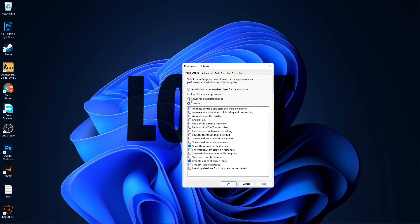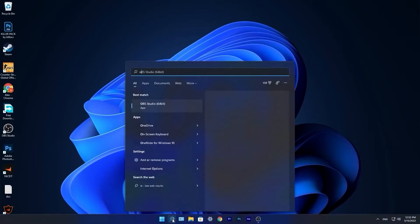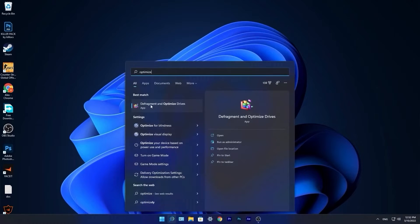This page will pop up. Check adjust for best performance, then check smooth edges of screen fonts and show thumbnails instead of icons. Then press apply and press OK.